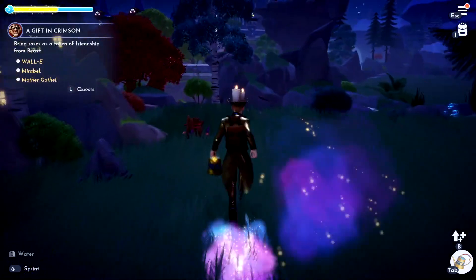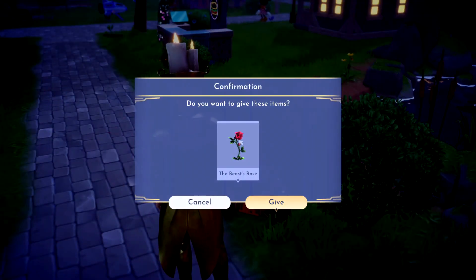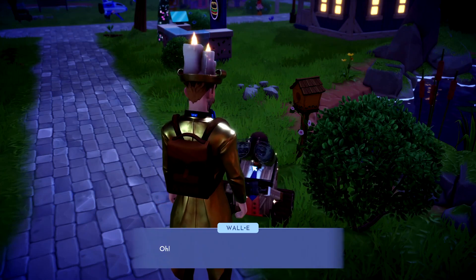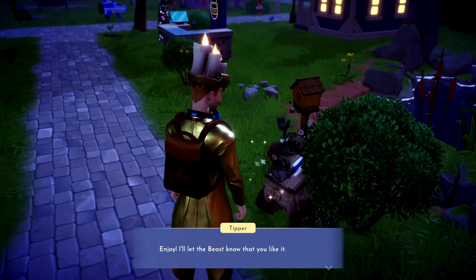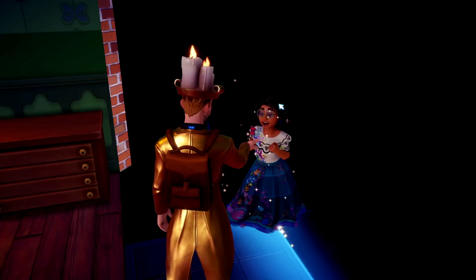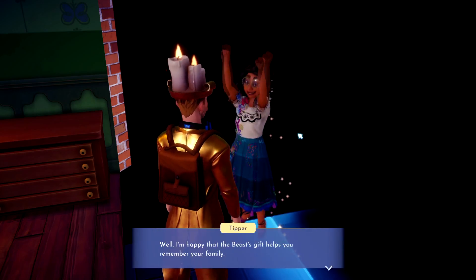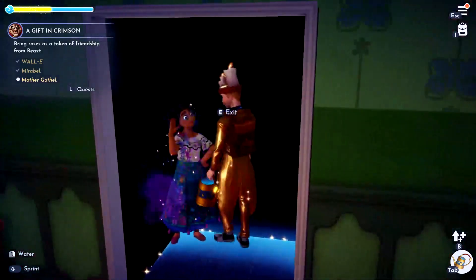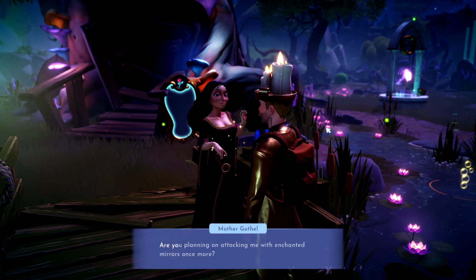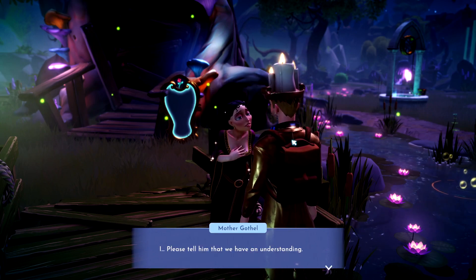Of course, those are his friends. Let's get started. Hey Wally, I got some roses from your big ugly friend. There you go — you're super pumped about it. On to the next one. Hey Maribel, I got a rose here from your big friend. On to the next one. Hey Mother Gadriel, I got this rose for your boyfriend. Yep.